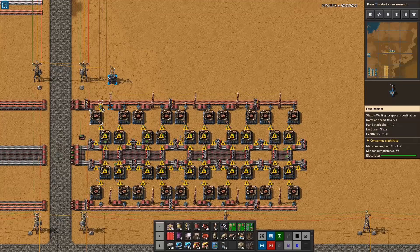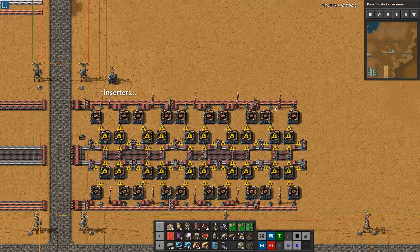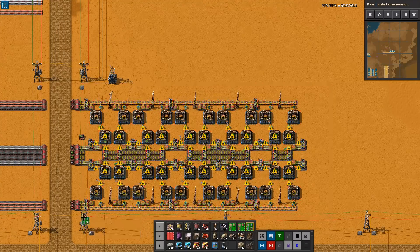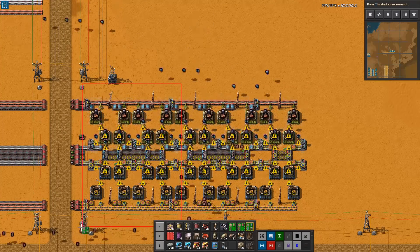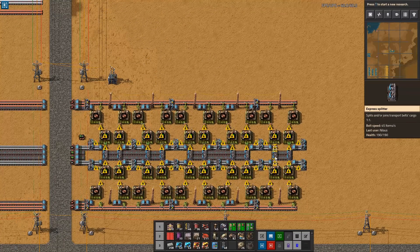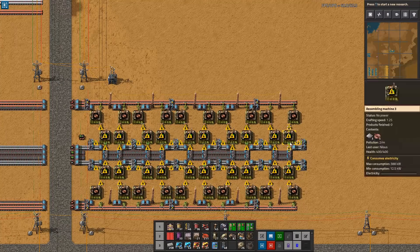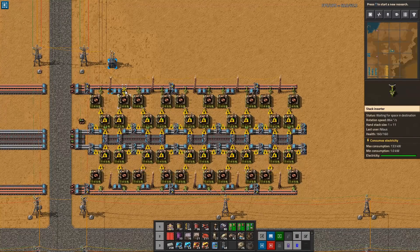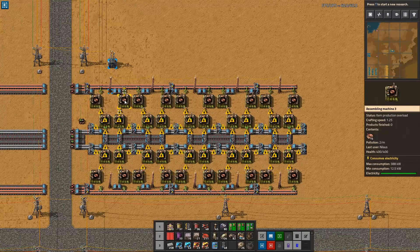A very important thing is that we're currently using blue assemblers — they are simply not fast enough for our build, so that needs to be upgraded. Let's upgrade everything over to blue belts, green assemblers, green inserters, and yellow assemblers. Good thing we're not colorblind — that's too many colors. Mark three belts, stack inserters, and assembly machine three.